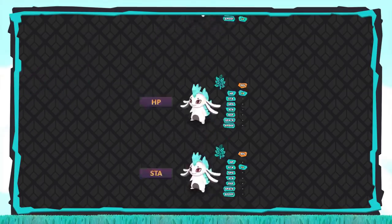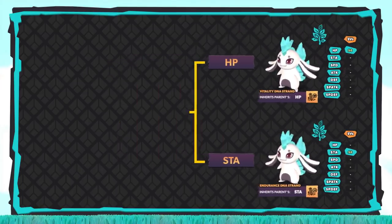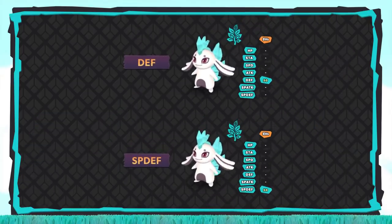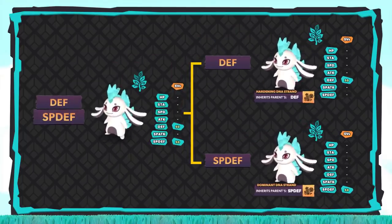Just like in tree 1, tree 2 starts off with two sets of parents. This time we'll take a Lapinite with perfect HP and breed it with a Lapinite with perfect Stamina. To guarantee the stats pass on, we'll equip the HP Lapinite with the Vitality DNA strand and the Stamina Lapinite with the Endurance DNA strand. The resulting Temtem will have perfect HP and perfect Stamina. The second parent set will focus on Defense and Special Defense, and follows the same process as in the first tree. The Lapinite with perfect Defense will be equipped with the Hardening DNA strand, while the Lapinite with perfect Special Defense will be equipped with the Dominant DNA strand, resulting in a Temtem with perfect Defense and Special Defense.